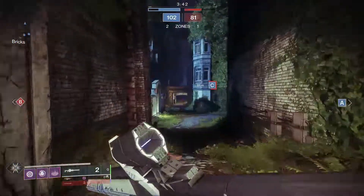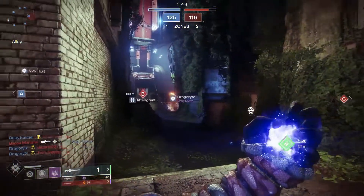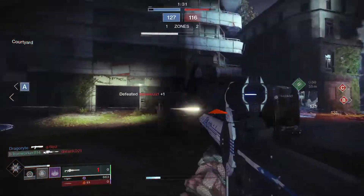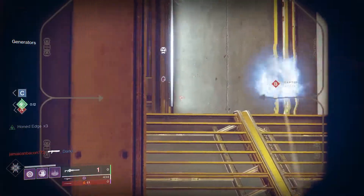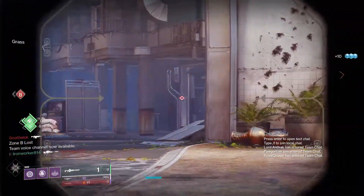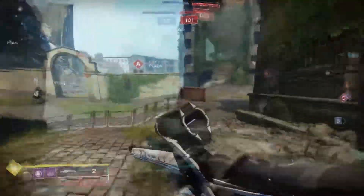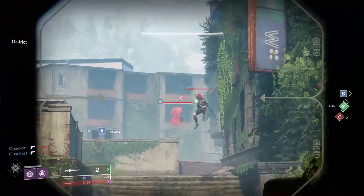The first big strike against Izanagi's is that the adaptive frame archetype of sniper rifles is kind of in no man's land right now. Aggressive frame snipers like Bite of the Fox or Revoker can down a guardian in their super with one critical shot by default — and while you give up some aim assist and have a smaller mag, it only costs one bullet to try. On the other end, rapid fire frame snipers offer a larger magazine, increased fire rate, and much better handling, reload, and aim assist stats. That makes it much easier to land headshots with guns like Apostate, Supremacy, or Twilight Oath. With adaptive frames, you're giving up the benefits of both other archetypes without really gaining much from the middle ground.